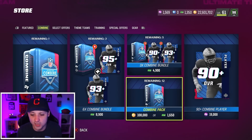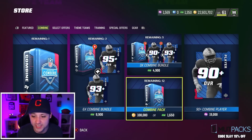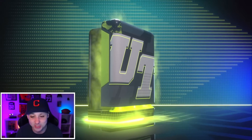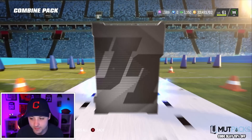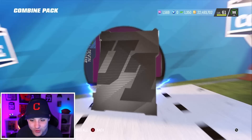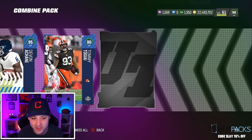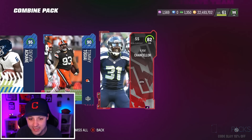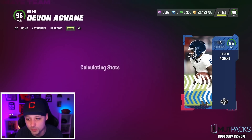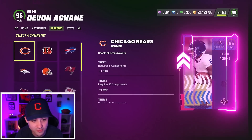Now these packs right here — 108,000 coins, contains one 81-plus and two 90-pluses. You only get 12. The limited packs are back. Let's see what we can do with these. 95 first pack — let's go! We take those. So we got two of the college prospects already plus a 90 and an 82. Now these guys are supposed to get all-team chems — I just want to double check that. Yes, there it is. That is a big dub. These are making theme teams actually good — it's filling up a lot of spots.